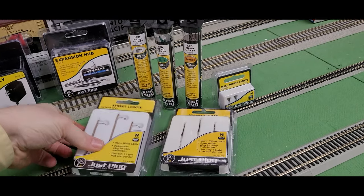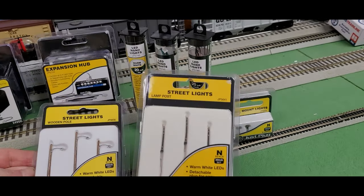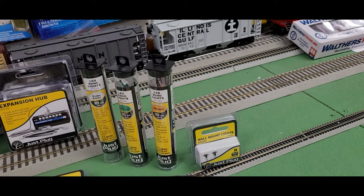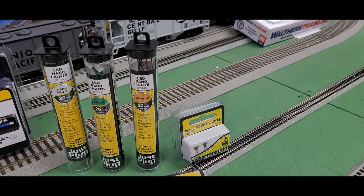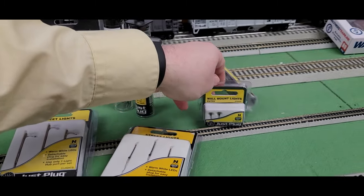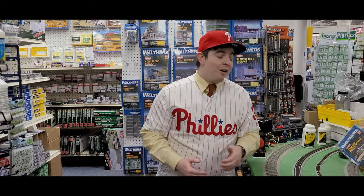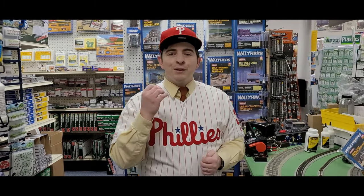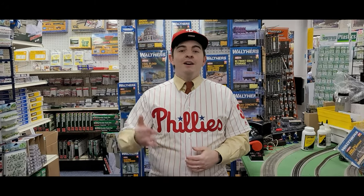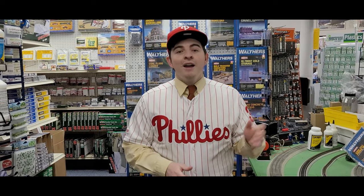We also got nano lights in various colors such as red, blue, and yellow, and of course the power supply which powers all this with the light and hub set, and the expansion hub set — everything you need to put multiple lights on your layout. Then of course we have the N-Scale items over here: woodside poles, lampposts, LED warm white and cool white lights, green and orange lights, and wall-mounted entry lights.